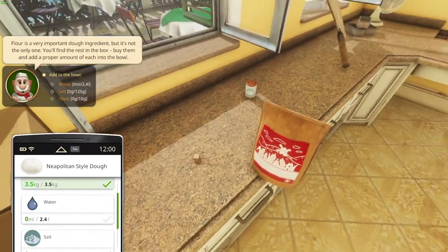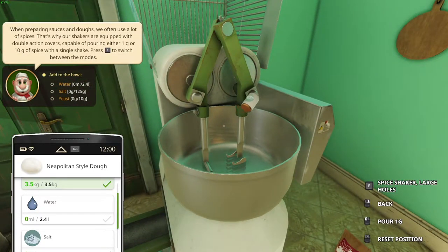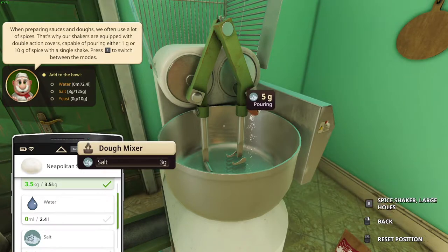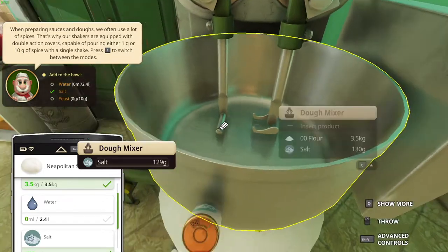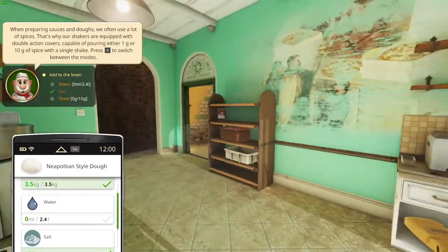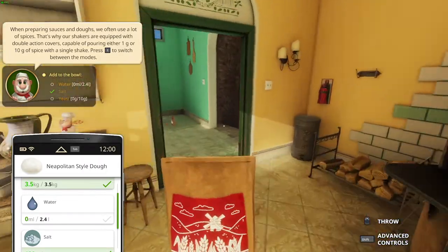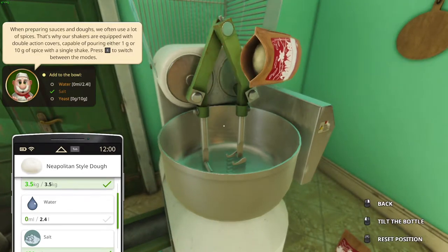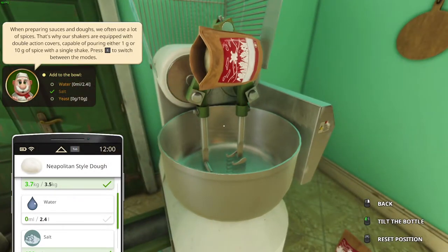Alright, we have to add 125 grams of salt — so let's do that. 125 grams of salt. I put a bit too much, but it does not matter. Put salt — I put salt. And then we need yeast, 10 grams of yeast. So let's go back over here and add that. Perfect. We need 10 grams of yeast. This is yeast, right? This is flour — I don't need to add flour, I need yeast.